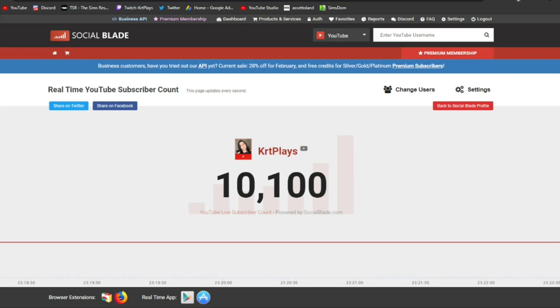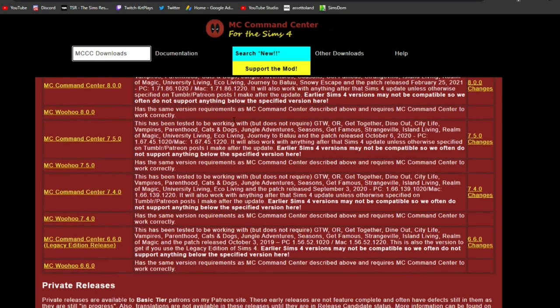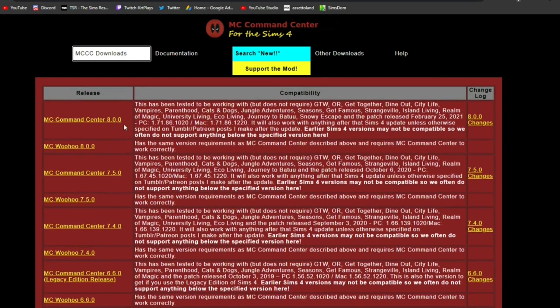Today's video is going to be my mod of the month — I'm going to be doing this at the end of every single month to show you what the best mods are right now. The first mod I always have in my game is MC Command Center. I use this every time it gets updated — I take it out and put it back in. I use both MC Command Center and MC Woohoo. You can find it on Deaderpool's website.